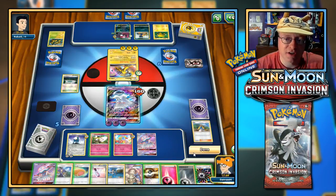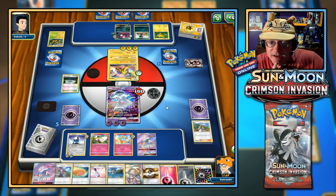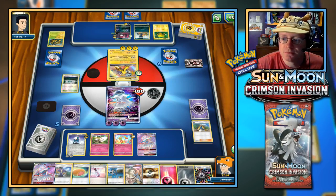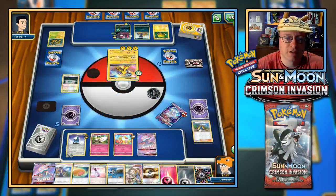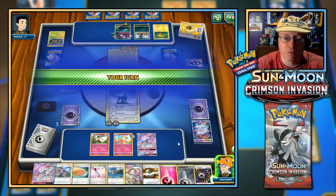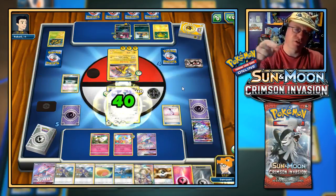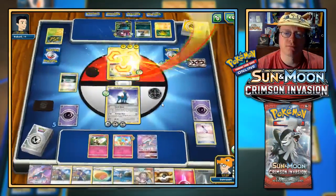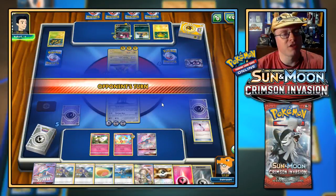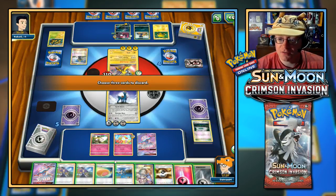As crazy as it sounds I'm just going to end the turn — hit me, go ahead, do some damage. I couldn't get the knockout anyway, especially with the resistance. Time for Cobalion to take the stage. I'm going to put Rainbow Energy on Cobalion — I've been hit, but guess what, not anymore. Fairy Drop from the Rainbow Energy's Fairy attachment — let's go for Revenge Blast! I thought that was the knockout!